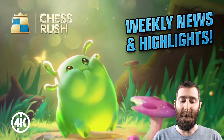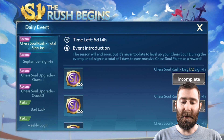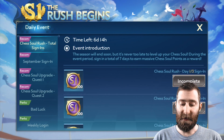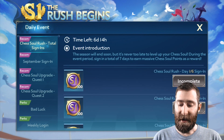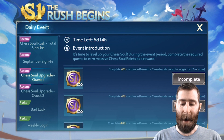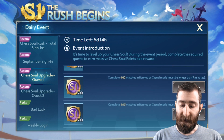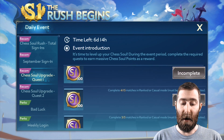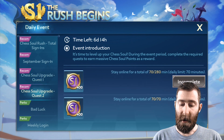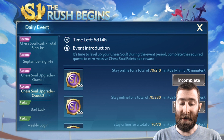We're going to start things off in the game as we do have some brand new Chess Soul Rush events and quests. You can see here we have a sign-in event. You can earn a whole bunch of soul points by signing in for seven days. I've already ticked off the first day. We've also got the upgrade quests here — play up to 15 ranked or casual games to earn a whole bunch of points, as well as staying online during the next week for up to 280 minutes.